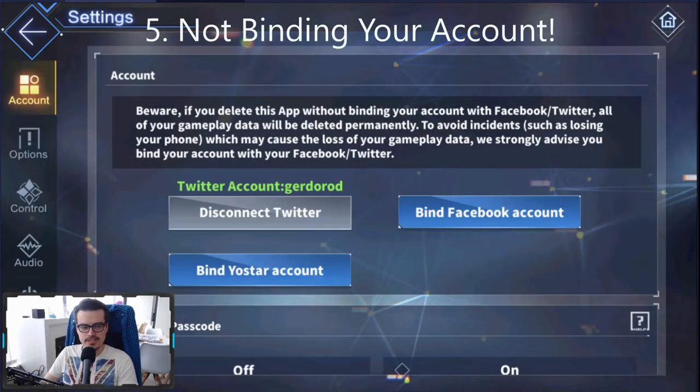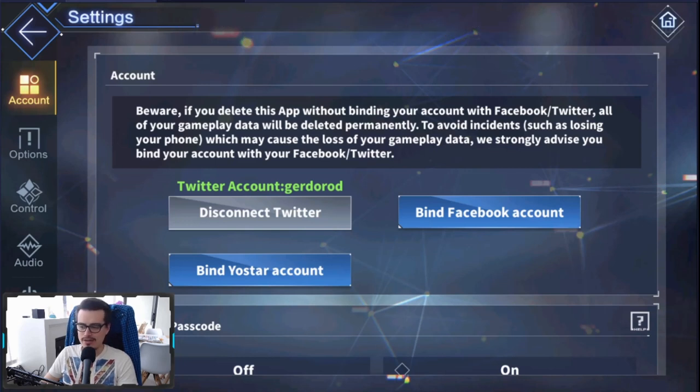Lastly, the worst mistake new players make is not binding your account. If you don't bind your account, there's a high risk of losing it. Let's say you have to reinstall the app — your phone breaks and you need to reinstall on another phone. You won't be able to get your account back without emailing Yoastar and proving it's your account, which is a hassle. So please, if you're a new player, make sure you bind your account. There are three ways to do it: you can use Twitter, a Facebook account, or make a standalone Yoastar account solely for Azur Lane — so you don't have to link any social media if you don't want to. As they say in-game, they strongly advise you to bind your account. Make sure one of the first things you do is bind your account — it's very important.